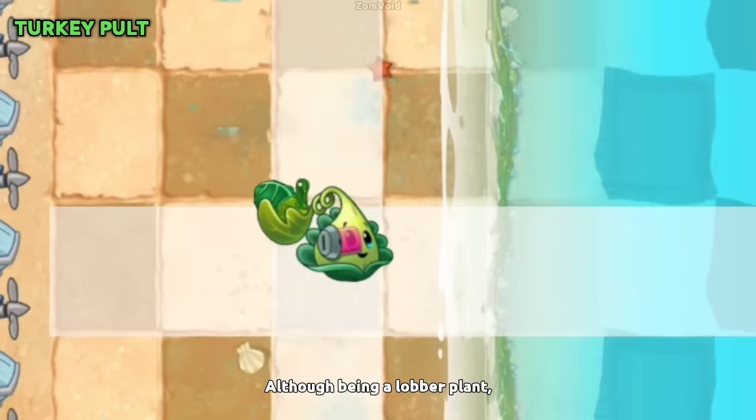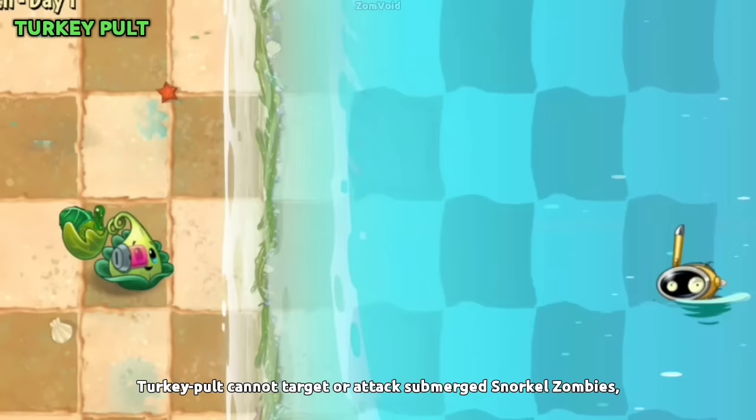Although being a lobber plant, Turkey-pult cannot target or attack submerged Snorkel Zombies, even though the thrown turkeys are able to do so.